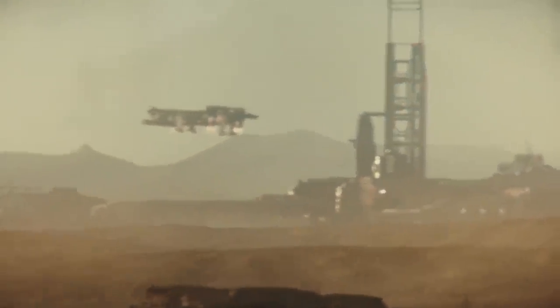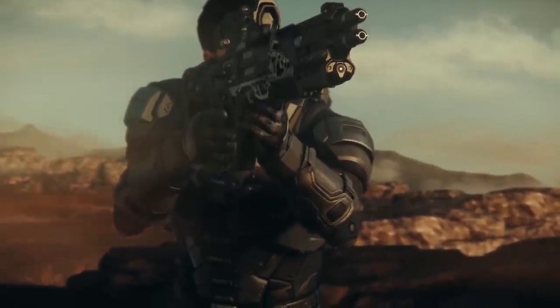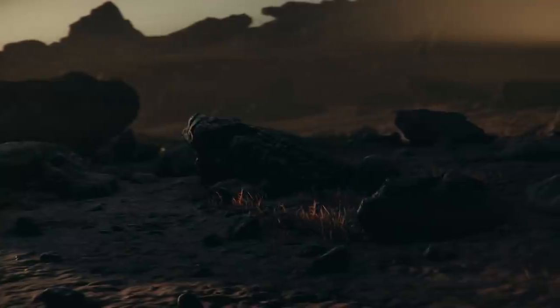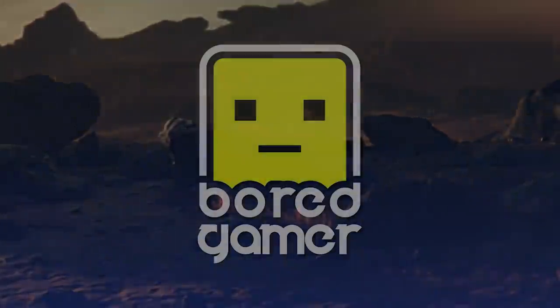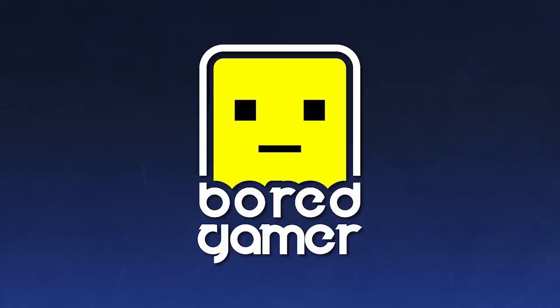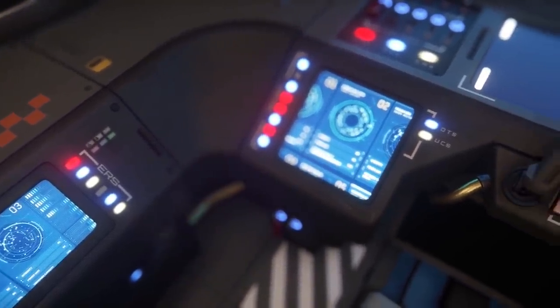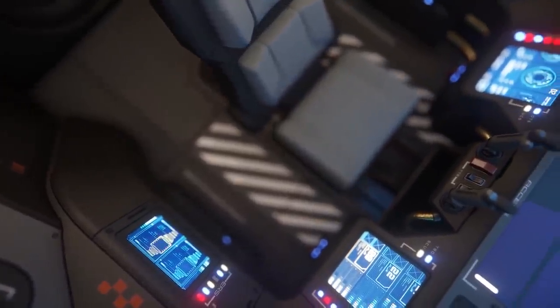Hello and welcome to some more Star Citizen with a roadmap update looking at changes this week to features for the Persistent Universe in a bit more detail, as well as a slew of ship updates over the week ending the 15th of September 2019. From CIG's roadmap roundup and the actual roadmap itself, various features are now in their polishing phase and ready to be deployed in Alpha 3.7.